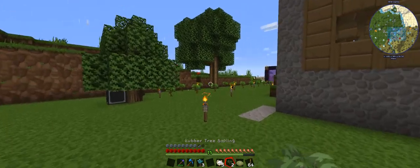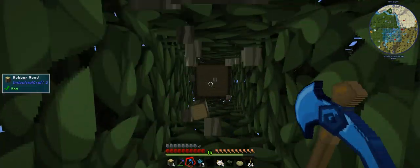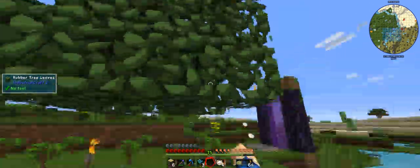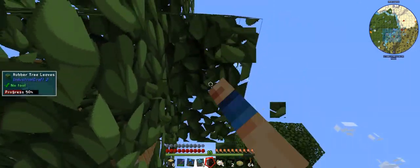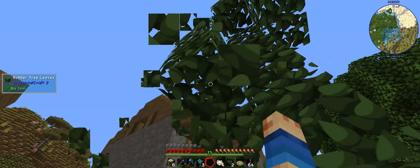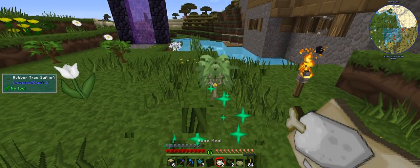Now we need to do the rubber tree. It came out nice. I really should have gotten the sap out of that. So we've got our replacement one — we're looking for an extra sapling. Yep, cool — one extra. Now if it drops one or two off every time, we'll be happy. And I just bone milled the grass like an idiot.